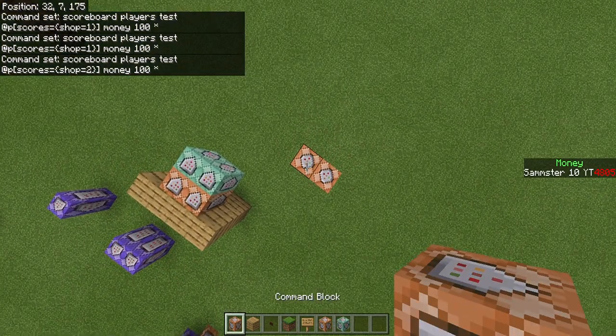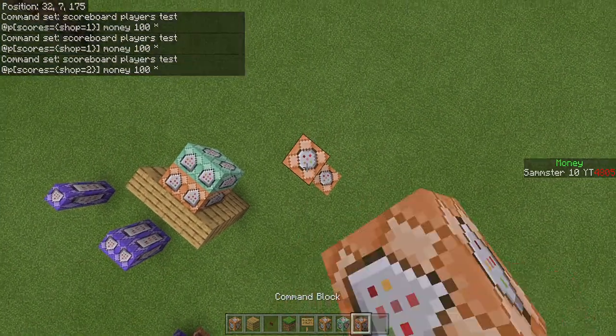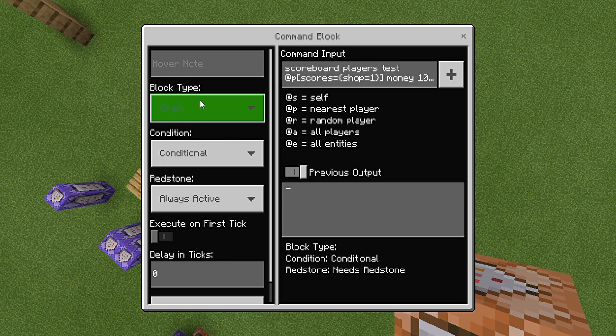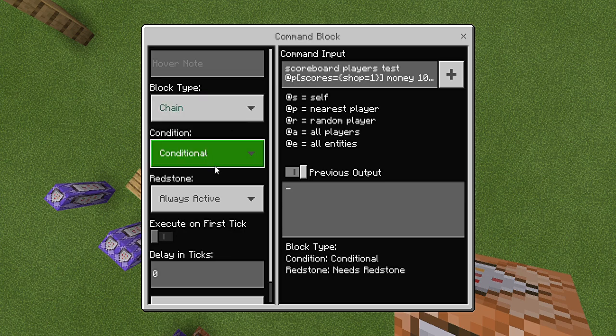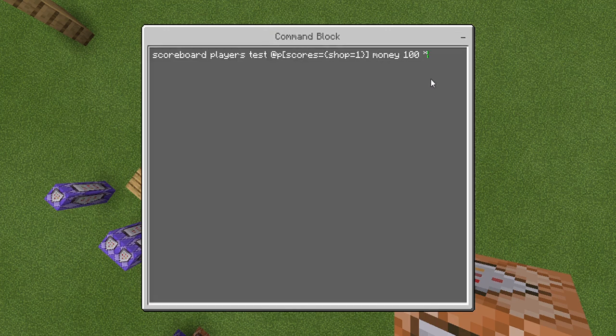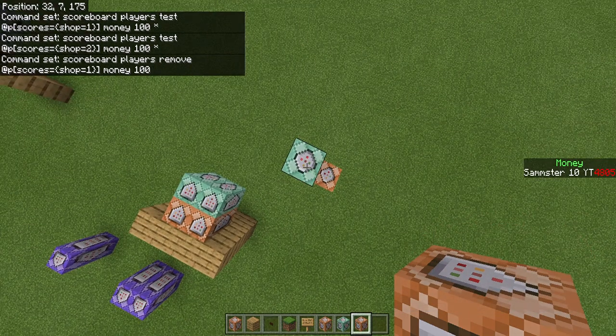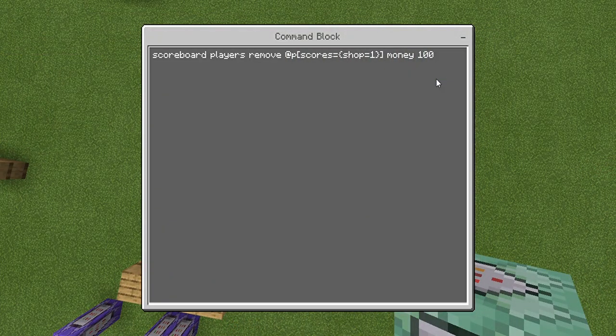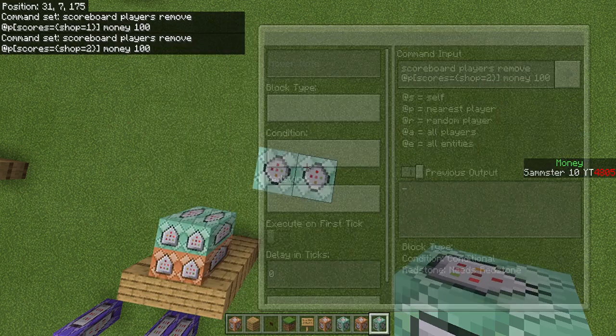Next, remove the player's money. The command is similar to the test command — copy it and edit the command block to be chain conditional always active. Delete the asterisk at the end, delete 'test,' and change it to 'remove.' Do the same for your second shop.